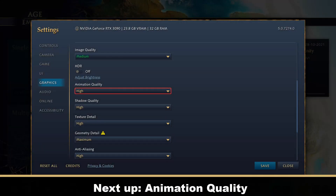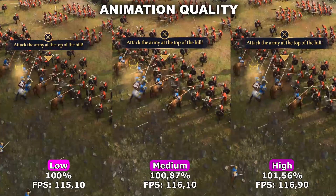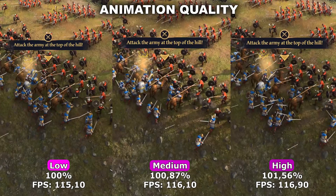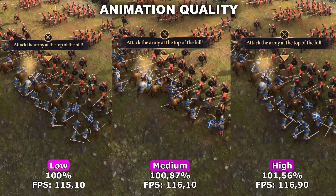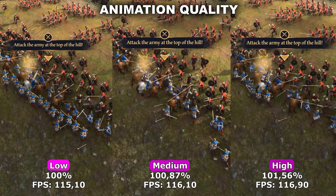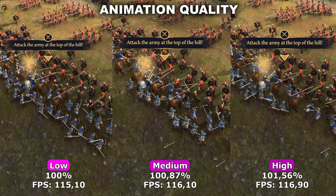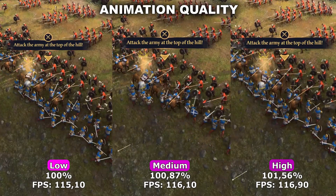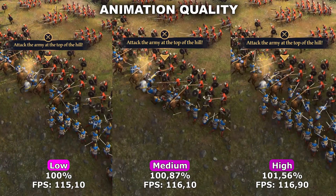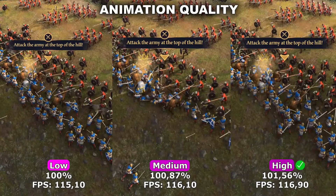Now let's take a look at Animation Quality. Animation Quality controls the quality of the different animations in game — so animations from your different soldiers, horsemen, and so on. In my testing, however, I have not been able to find any difference in either the quality of the animations or in performance. As you can see, there really isn't any noticeable difference between any of the three options. Therefore, I would simply recommend to just leave this at high because you're not going to lose any performance from doing so.